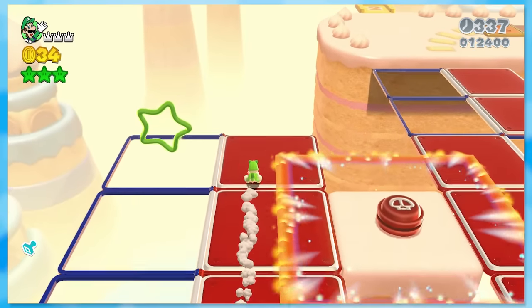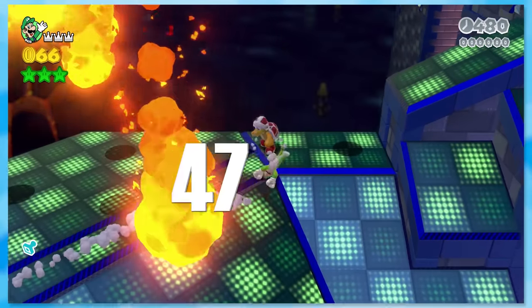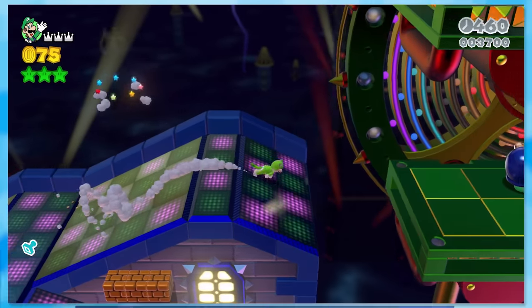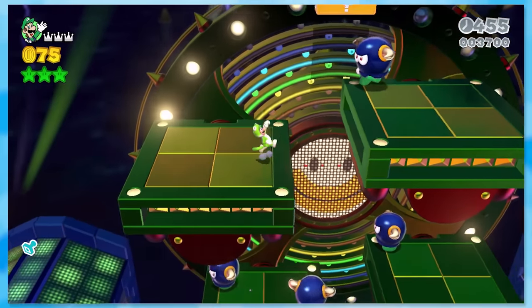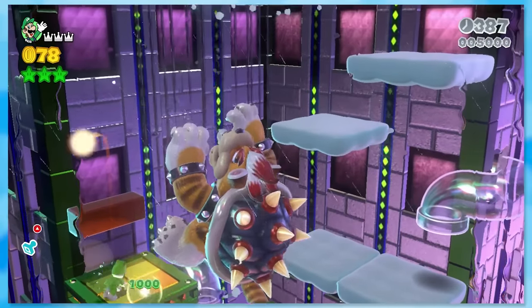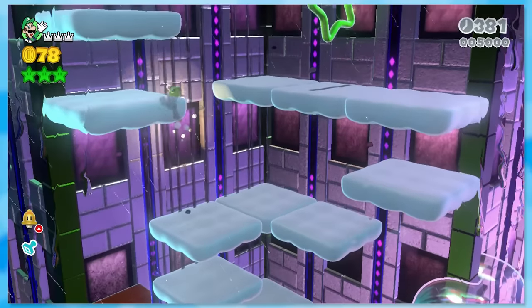47: The Great Tower of Bowser Land. Bowser Land is mostly just avoiding fire and punching some bullies. You also fight Meowser, which is honestly slightly underwhelming — it's an autoscroller fight where you have to avoid Meowser's attacks. While it's unique in design, it doesn't feel like much of a climax.